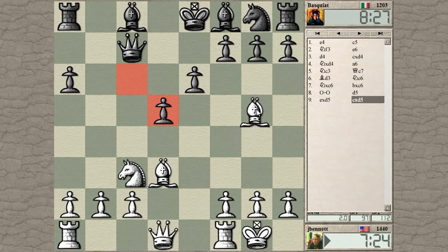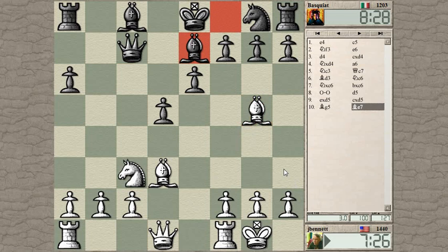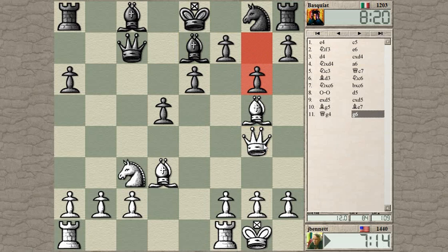We'll see how he reacts to that. He just wants to trade — that probably helps him, but that is his good bishop. So let's bring the queen out and see if he still wants to trade. I don't think I'm losing anything over here. He could start pushing his center pawns — that may be a problem. Pawn to e4 hits my queen. He doesn't do that; he just defended.